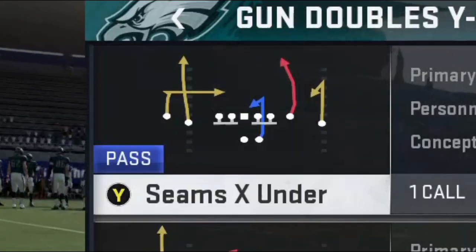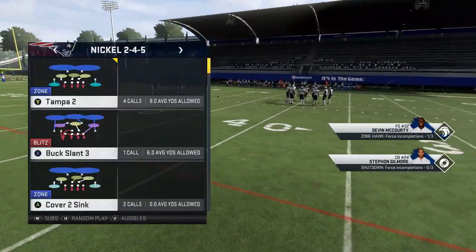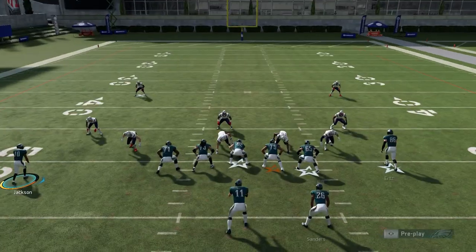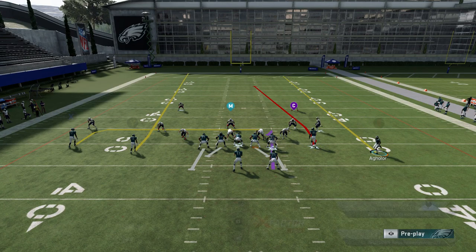The Seams X Under is also a very good Cover 2 play, and there's much less of a chance your opponent will get in the way. This play attacks more to the outside, which is typically how I want to attack Cover 2. There are a couple of different ways you can do it — you can motion across just about any one of these receivers. If you want to motion Aguilar here, put him on a streak.